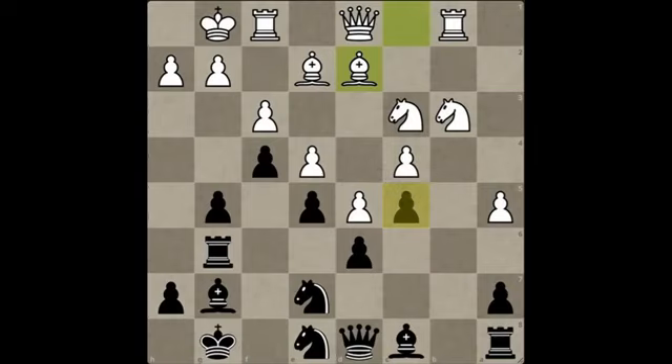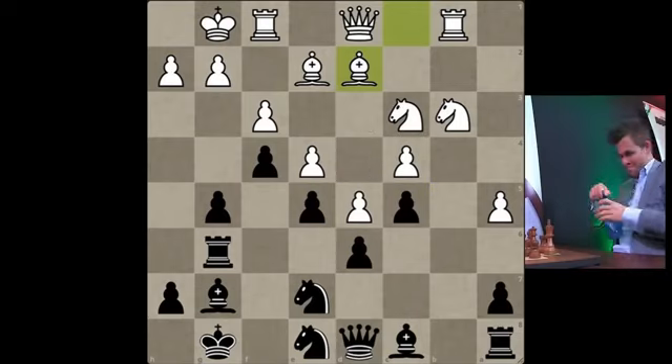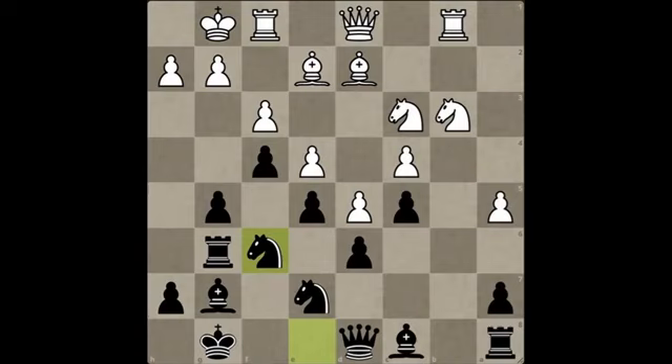My impatient 2300 elo brain is already considering moves like bishop e1, bishop f2, sacrificing a piece for that annoying c5 pawn and then trying to make something out of these two passed pawns. But I know there is probably a grandmaster watching this video and laughing arrogantly at that plan. Fischer plays knight f6 preparing g4, and after king h1, white is completely on the defensive. g4 is a devastating pawn break.